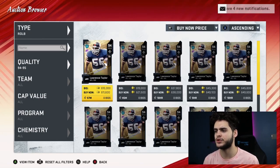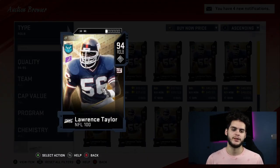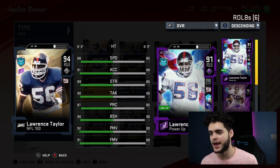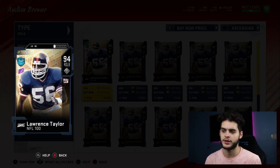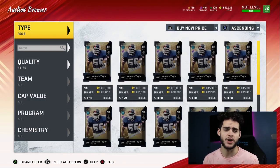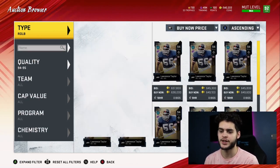Next is a guy I gotta pick up pretty soon — Lawrence Taylor. There's no debate. Powered up and chemmed up he'll probably have 90 speed, 93 acceleration, above 90 strength, above 90 tackle, above 90 play recognition, above 90 block shedding, above 90 power move, and above 90 finesse move. Tell me a guy who's going to have 90 speed and above 90 acceleration who can also pass rush like one of the greatest pass rushers ever, run stuff like one of the greatest run stuffers, has 6-foot-3 height, and can even pick the ball off if needed. This card is crazy good.